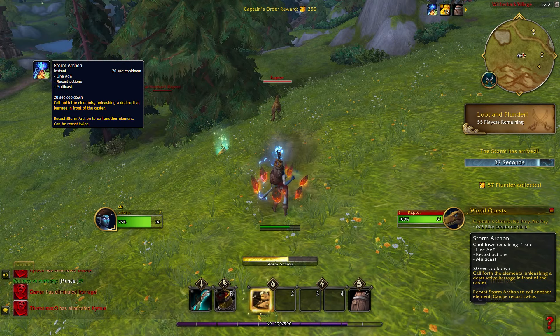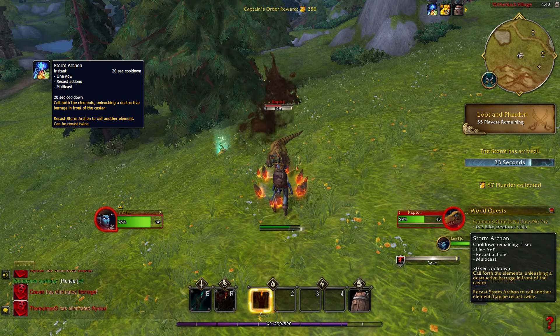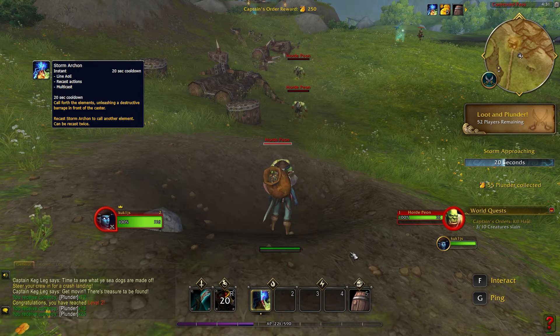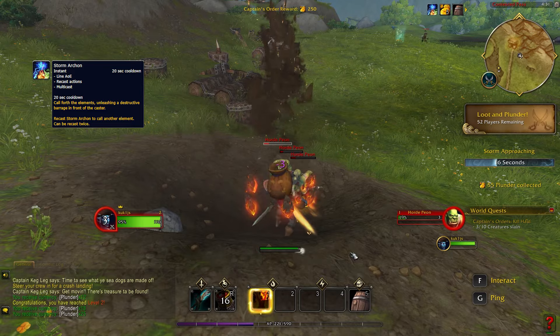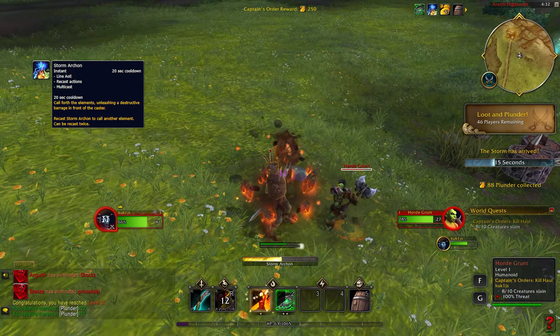Storm Archon deals damage in a straight line. In a short period you can recast this in total 3 times, with different elements appearing each time. While casting this, your movement speed is reduced slightly, and the cooldown for this spell is 20 seconds.